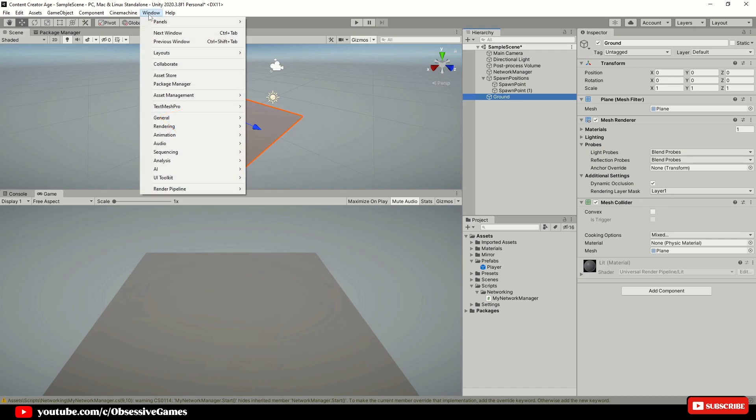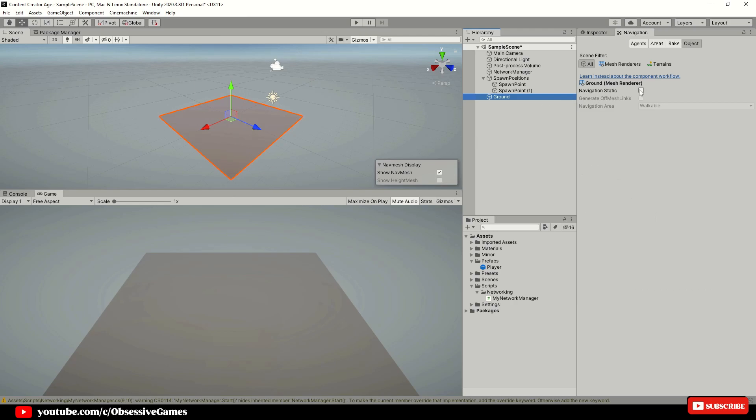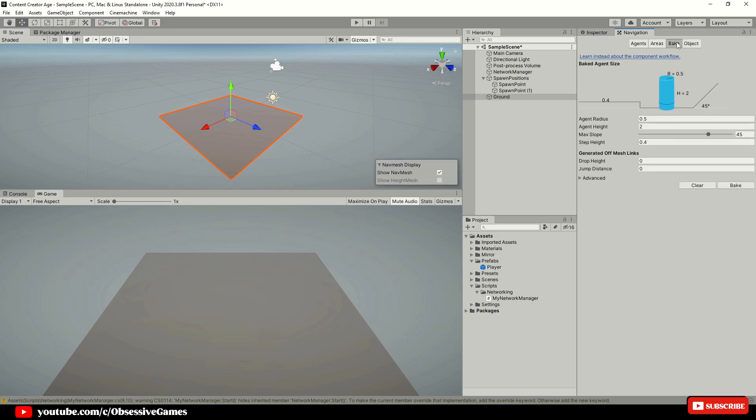Now we will need to generate the nav mesh by going to Window, AI, Navigation, and then make sure the terrain you want the nav mesh to generate on has Navigation Static enabled and the navigation area is Walkable. Select Bake and you could always change the agent radius if you want units to go closer to buildings that are marked as not walkable areas. When you are happy with the settings, click on Bake and the nav mesh will be generated.